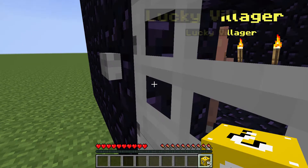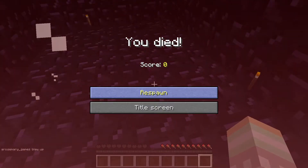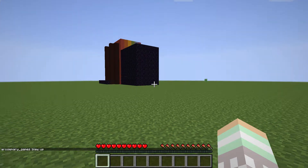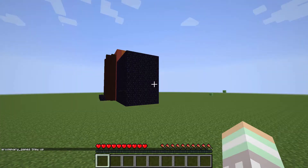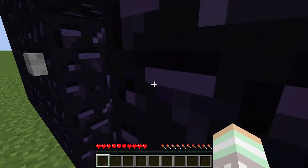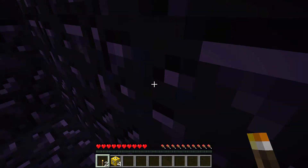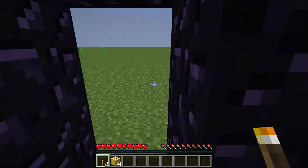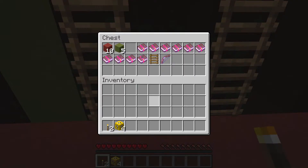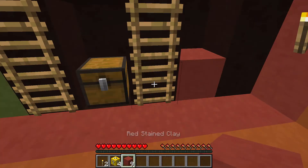I'm usually a very unlucky person. It blew up everything inside and killed the villagers. I spawned all the way over here — it blew up and I blew the door up! Okay, let's go put an unlucky block down. This is our first unlucky one. I thought I was going to be on a winning streak there.